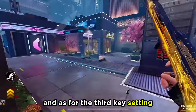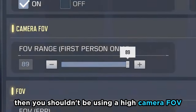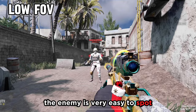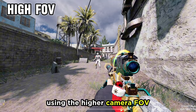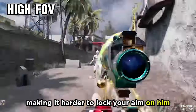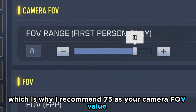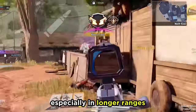As for the third key setting, we have camera FOV. If you're on a small device, then you shouldn't be using a high camera FOV. Here's an example. On a low FOV, as you can see, the enemy is very easy to spot, making it easy to lock your aim on him. On the other hand, using a higher camera FOV, the enemy gets quite smaller, making it harder to lock your aim on him. And if the enemy is very far away, you might even struggle to spot him on a small device, which is why I recommend 75 as your camera FOV value, as it increases your accuracy, especially at longer ranges.